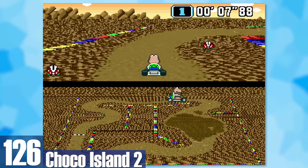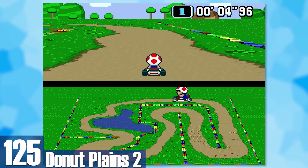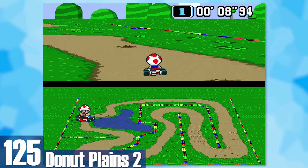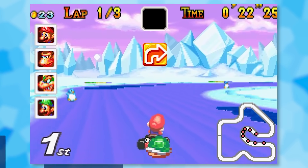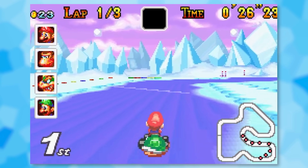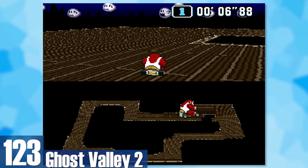125: Donut Plains 2. It's Plains 1 with a new fun feature — Monty Moles that pop up and you have to avoid them or get hit trying. 124: Snowland. I love the music and the massive glaciers in the background, but the issue is the damn screen shaking — it shakes the whole time and it's really off-putting. There's some water holes and snowmen which is nice, but that shaking kills it.